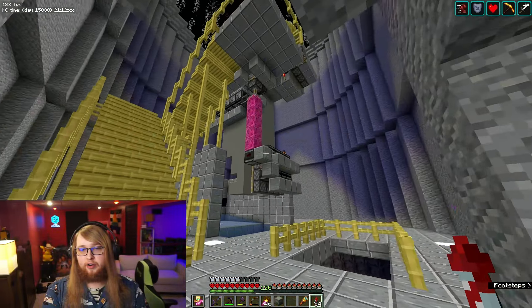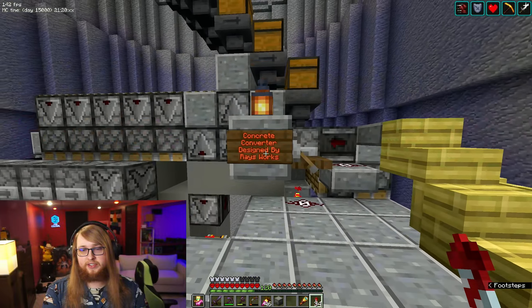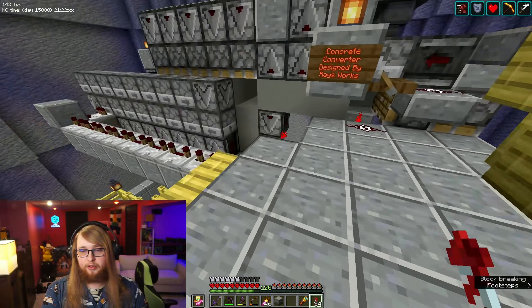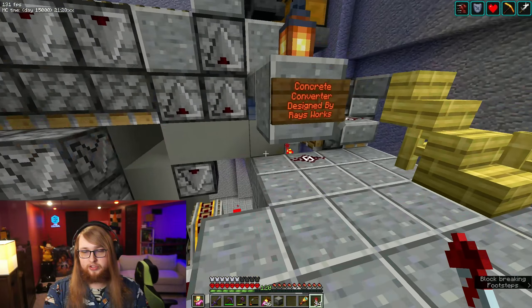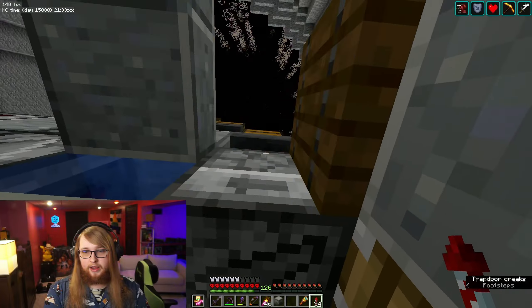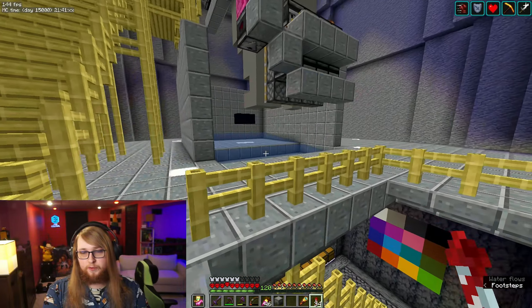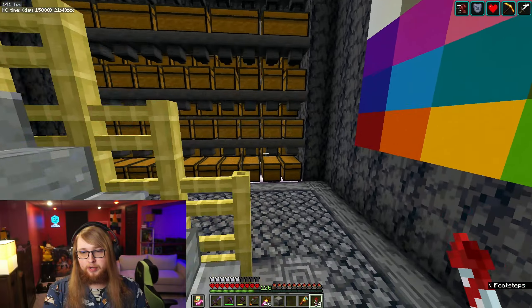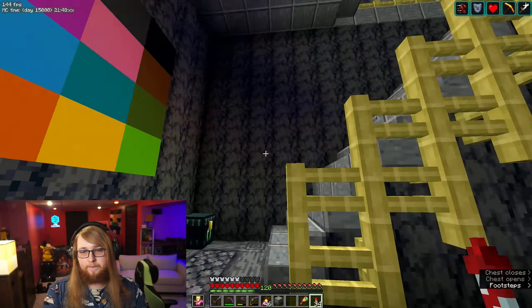Next on our list is the other cooling tower, and when we enter in here, this is our concrete converter. It's designed by Ray's Works, which we've been using for quite a few years now — I just used it earlier today to make some light gray concrete. You put in the powder into this slot, it gets shoved over, converted, and blown up. The drops fall into water and are put into these chests where you can grab and take it back home.